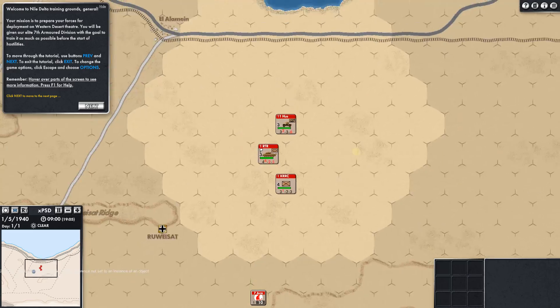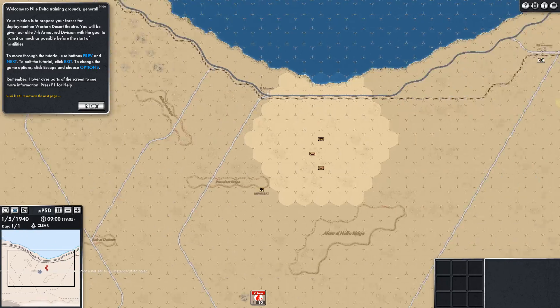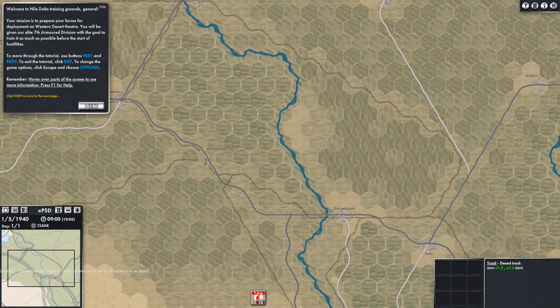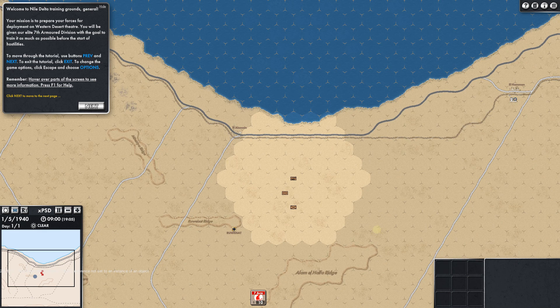Zoom in, zoom out — very smooth. You can go right or left. Let's look around up into Tunisia and back. Look at this map — really nice. I should have looked at exactly what the scale is; I don't want to guess and be wrong. There's El Alamein there. You can see the different terrain types — it shows road, asphalt road, movement times 1.5 and 3 for motorized. They put that right there for you instead of you having to go look at the rulebook.